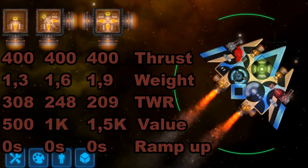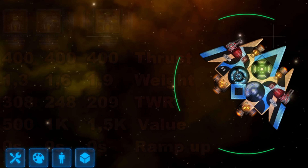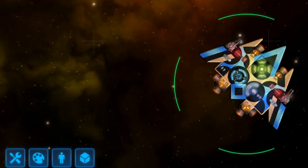Bonus points for the fact that you can have multiple directions of thrust while only needing the space and crew attention for one. But let's not oversell that thing. The moment your craft starts to resemble a frigate, you will probably trade it in for the next category: the standard thruster.